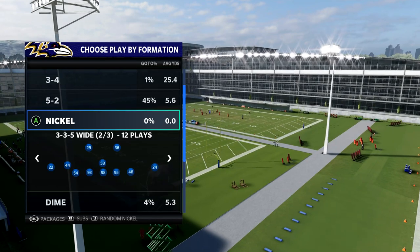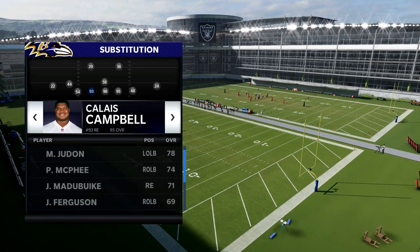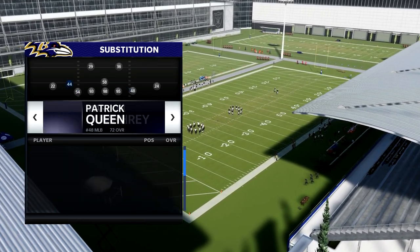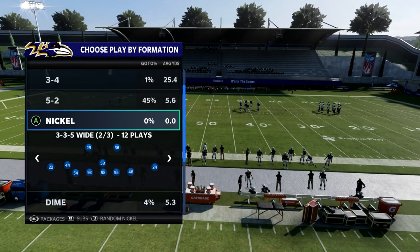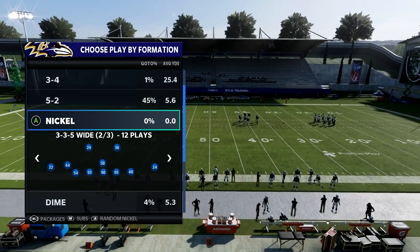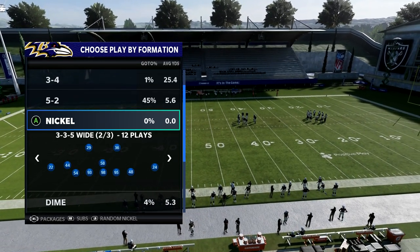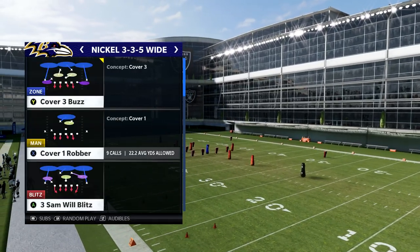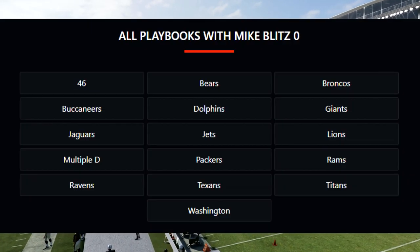For those of you that are playing and still struggling with defense, we're going to look at the nickel 335 wide. The one main key is you want to make sure your outside linebackers — we have Bowser here and Patrick Queen — are fast guys, because this is going to be a little two-play mini defensive scheme. I'm going to show you a coverage defense and then how to blitz out of it. It's really hard to blitz this year; there's not a lot of blitzes that work. So this is one of the best, if not the best, blitz in the game. The play we're going to look at is the Mike Blitz Zero — we're going to use this for everything.